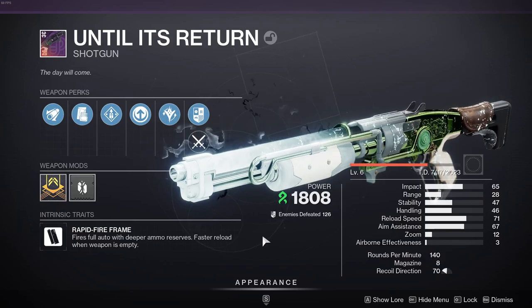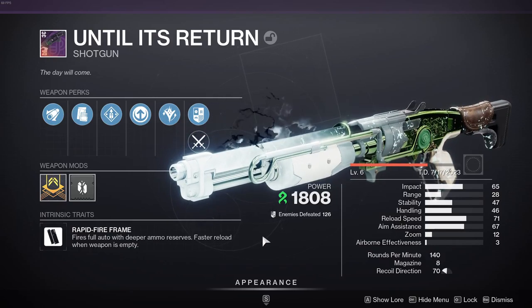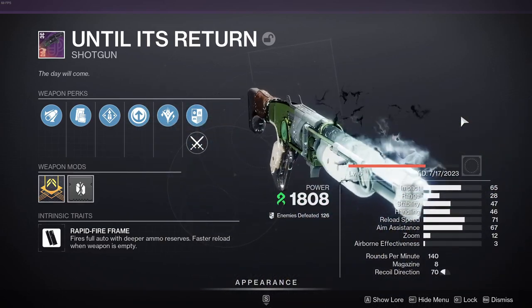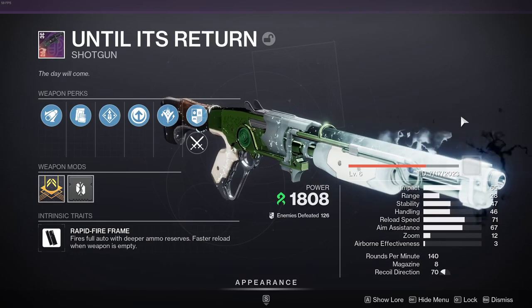Say hello to the only Strand shotgun in the game, Until Its Return. New in Season of the Deep, this craftable seasonal weapon is a rapid-fire shotgun with Drench Barrel.